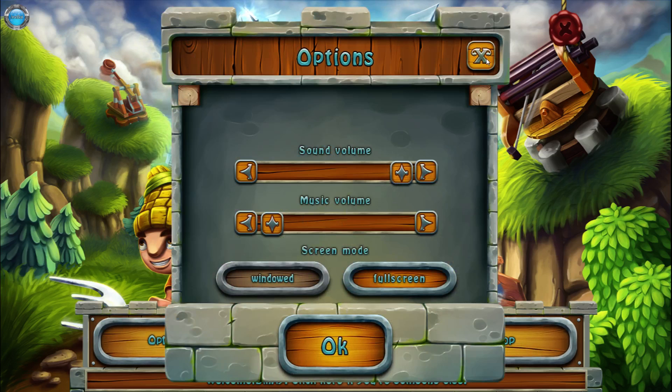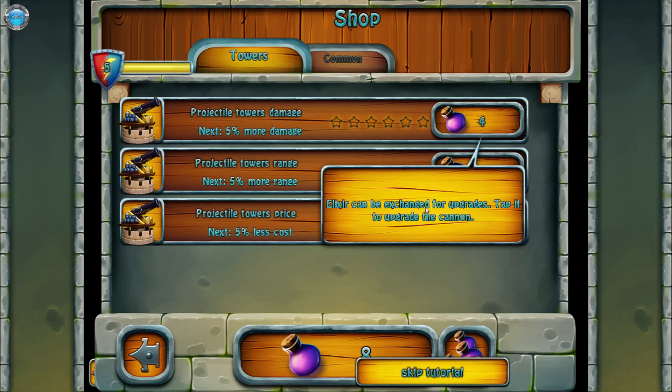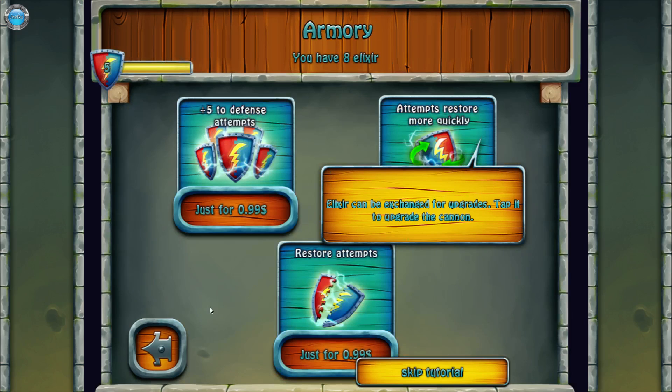We at least have sliders for sound. The tutorial starts immediately when I go into the shop and I can't click anything. I love when a game does that — it just makes me want to uninstall directly. I can skip the tutorial but then I'd have no idea what's going on.